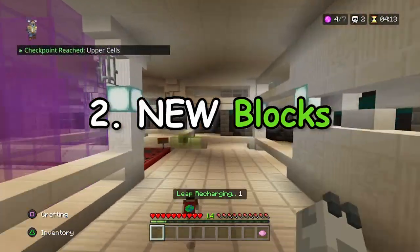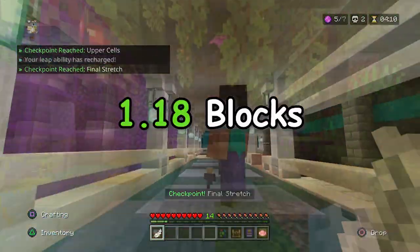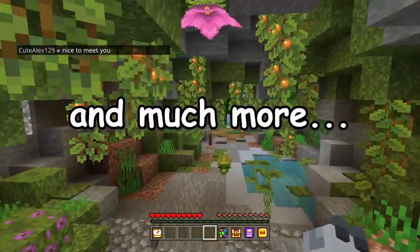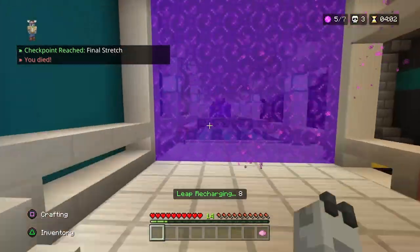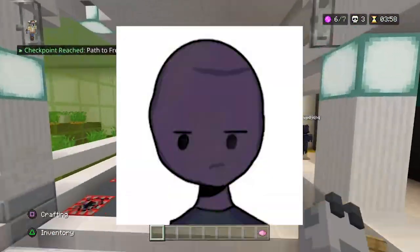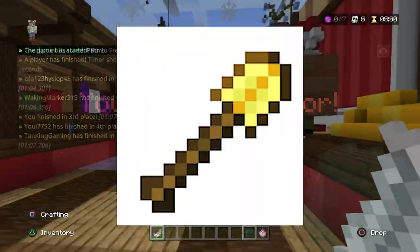Number 2: New Blocks. The hub has updated with a bunch of new 1.18 blocks, like moss, drip leaf, glow berries and much more. These items have been added to the hub, but if they were added to Skywars in a future update, they could have a lot of trapping potential, like the fact that moss can practically be mined instantly with a shovel.